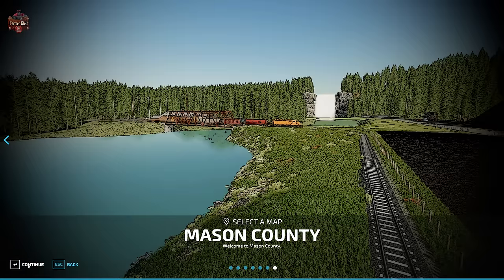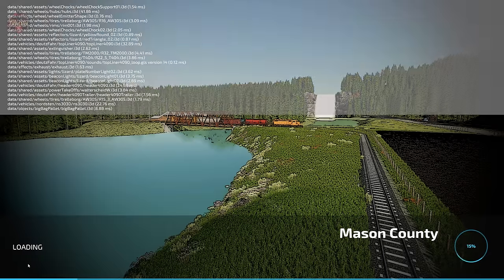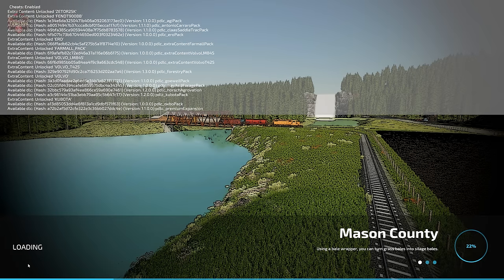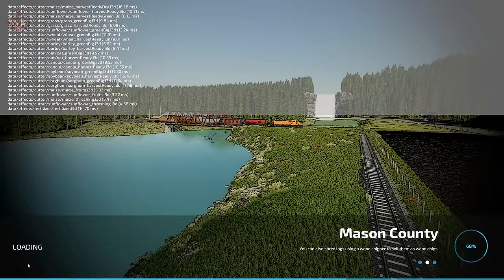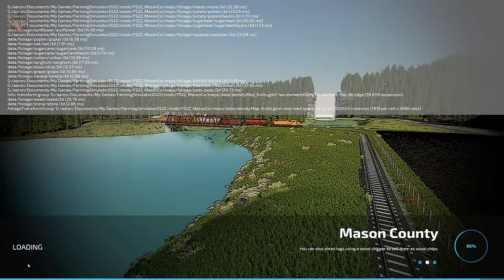With that, let's go ahead and load in. We are going to be using the mods we typically use to look at maps: Additional Field Info, Additional Game Settings, Animal Food Overview, Field Lease, Field Calculator, and Precision Farming. We are loading this map in new farmer mode, but if you start in start from scratch or farm manager you will find everything exactly the same, with the exception that you do not own any land in those alternate modes and your bank balance will reflect those game modes respectively.